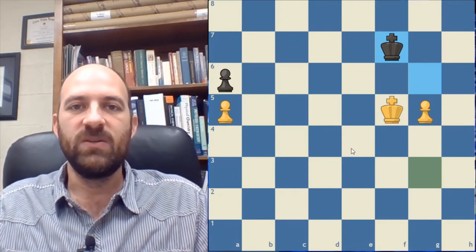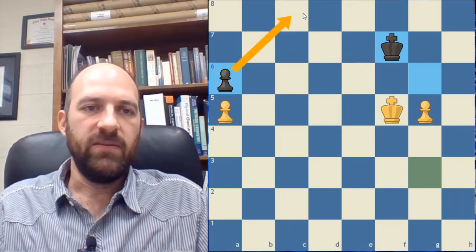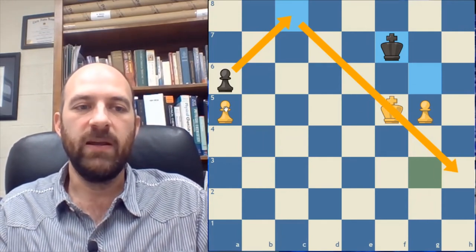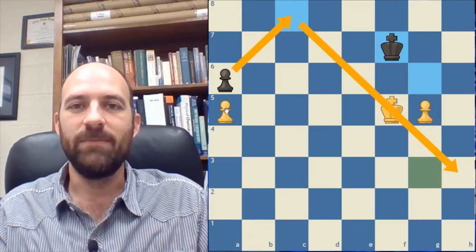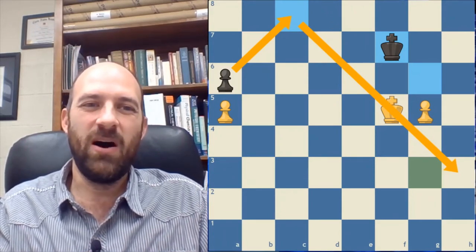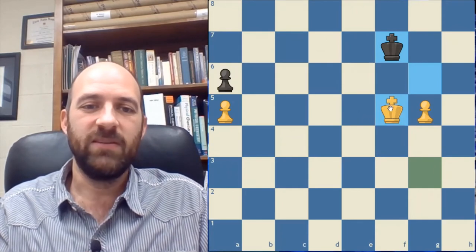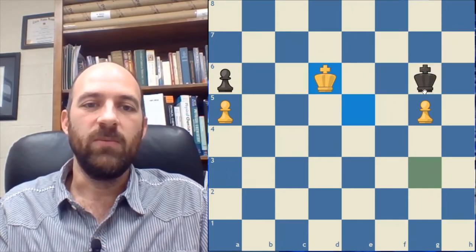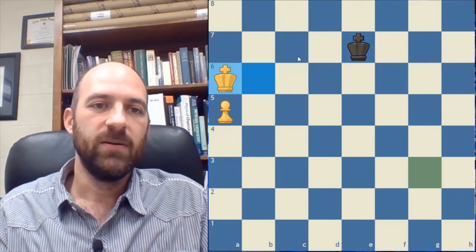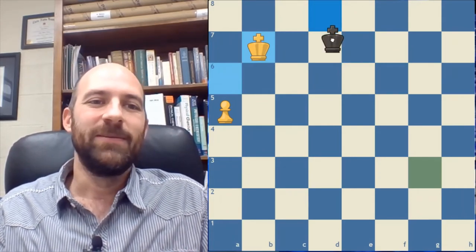Now let's take another example. Does this satisfy the conditions for Bear's Rule? In this case it does not. Even though the diagonal lines might suggest black has a draw, black does not have a draw here. The reason is the attacking rook pawn has gone past the middle of the board. When black tries to come along the diagonal, he gets stuck because black is not allowed to go off the edge of the board. So he's going to get stuck and the white king is going to be able to stop him. White moves, black captures the pawn, black tries to go back along that diagonal — but it would only work if black was allowed to go off the board. So white wins in this case.